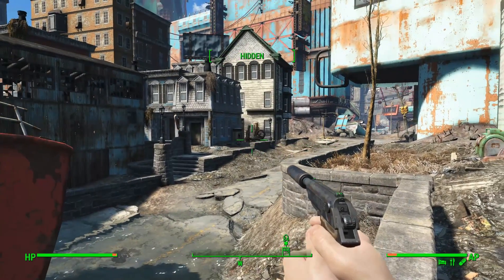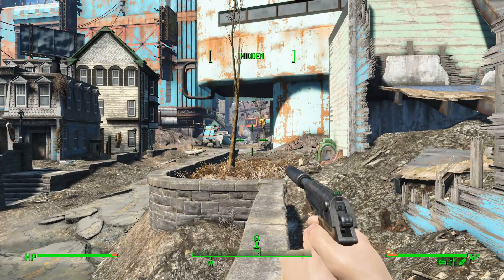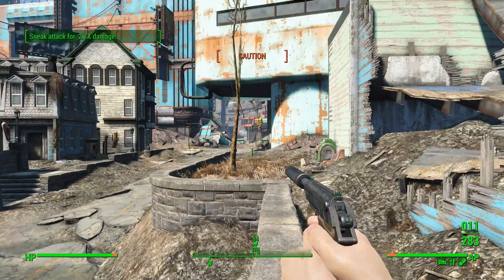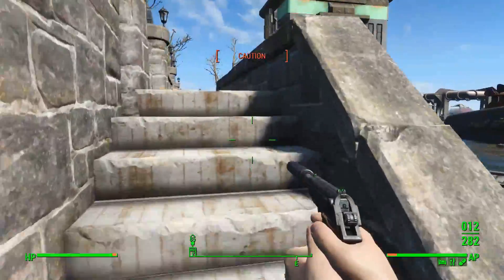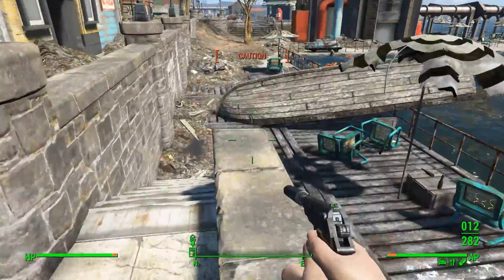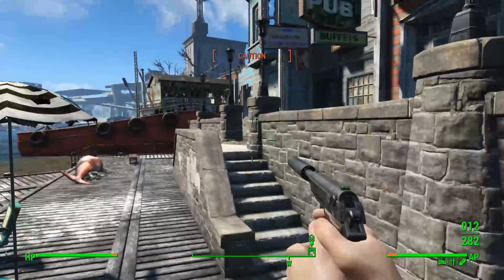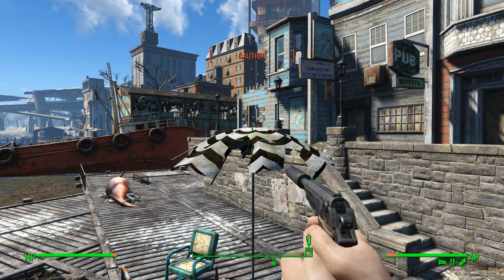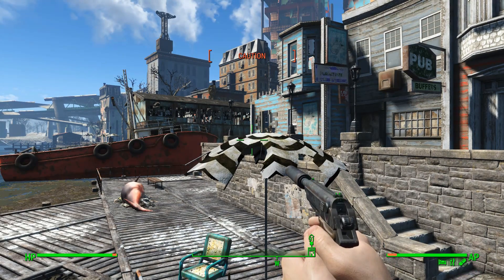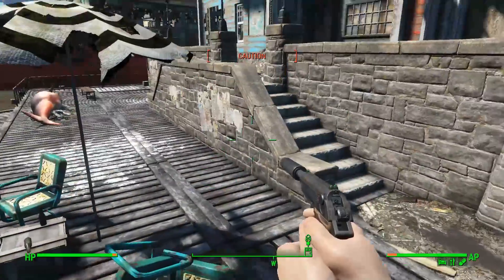If I don't, then otherwise I'm letting a red scorpion just wander past. There is a super mutant. Let's see if I can get the super mutant to fight the red scorpions - new plan! New plan immediately on the fly. Hopefully that means they're fighting a legendary glowing red scorpion.